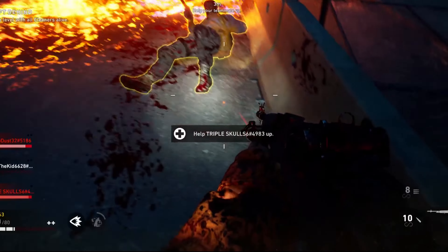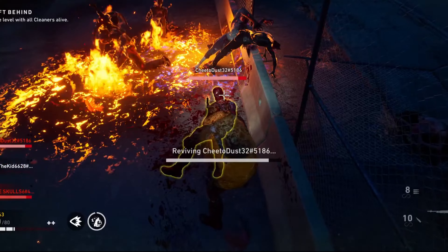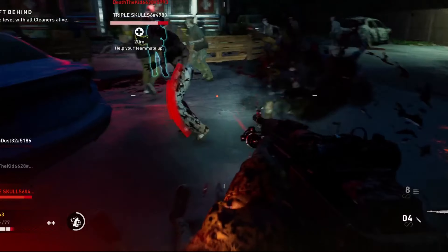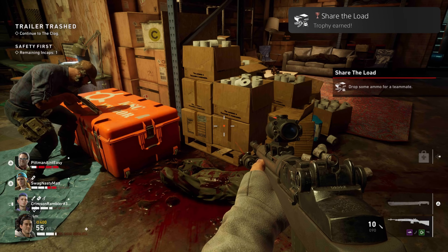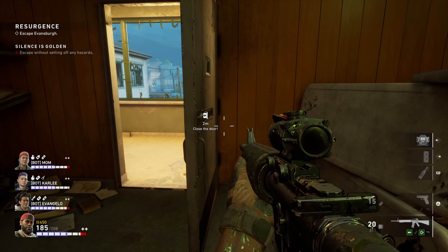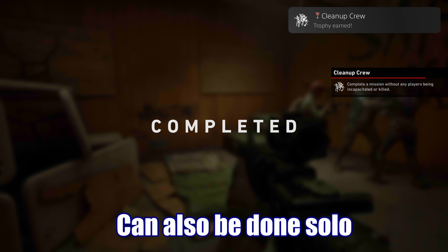We'll skip the difficulty trophy talk for later. Instead we'll talk about teamwork, combat, and miscellaneous trophies. Teamwork trophies include: No Time for a Nap — revive a fallen teammate; Hippocrates Would Be Proud — heal a teammate; Share the Load — drop some ammo for a teammate; Don't Ask — rescue a teammate from a cocoon; Cleanup Crew — complete a mission without any players being incapacitated or killed. You'll eventually get this as you get stronger and team up with more experienced cleaners.